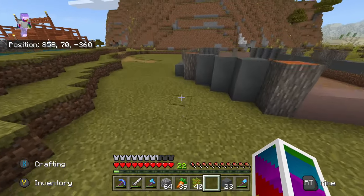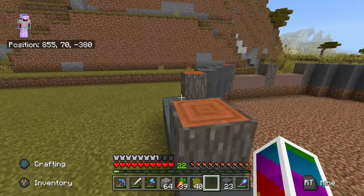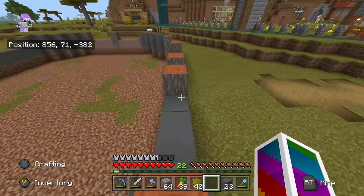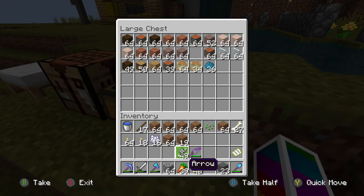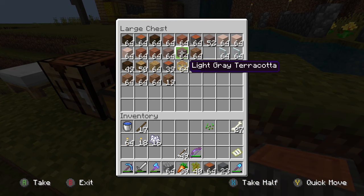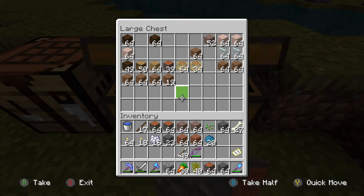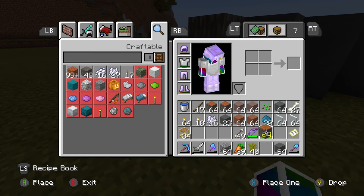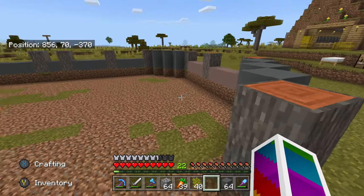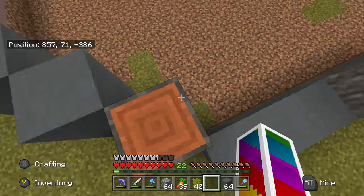So this is what we have right now: acacia wood, cyan terracotta, and some light gray terracotta. I'm thinking two floors and a lot of windows. Let's get our materials, put all this dirt away. I'm not sure what I want the floor to be right now. Let's grab some light gray, our regular, and our cyan dye — get two more stacks. I think I'm gonna do regular panes.